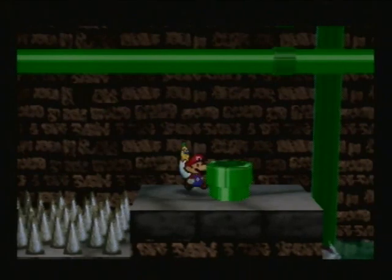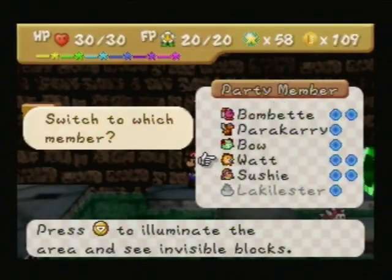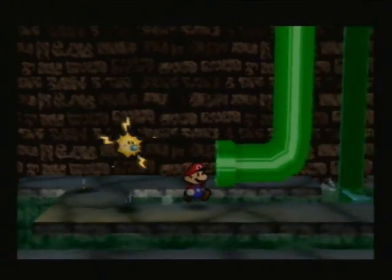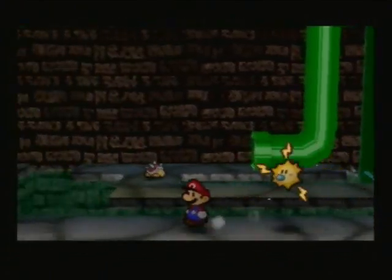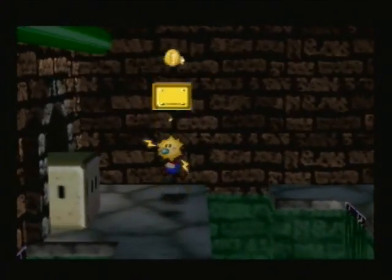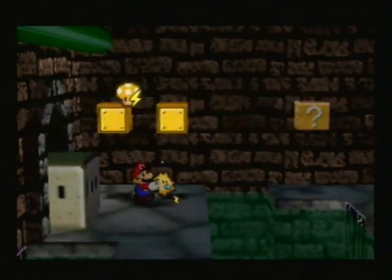In this pipe, you will be transported to a new area. This is where you're going to be fighting some Spineys and stuff like that, which are pretty easy to dodge. You need to make your way to the left. There's another thing over here, which is a Volt Stroom. We're going to throw away the Volt Stroom because we don't need it.